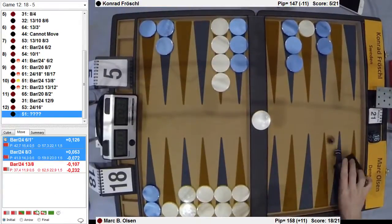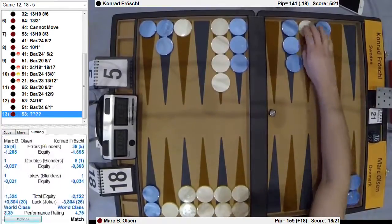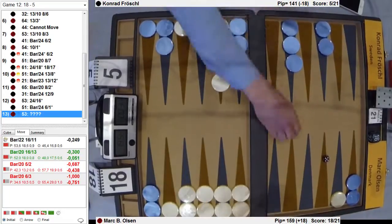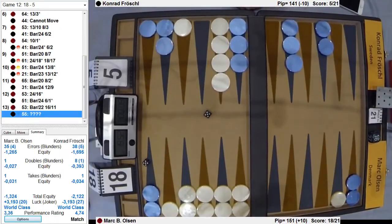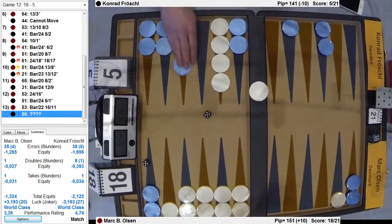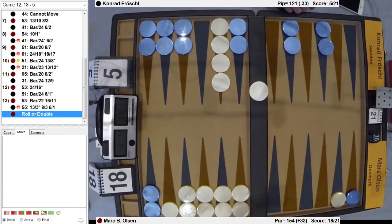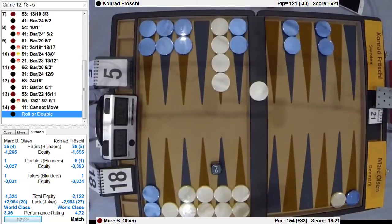Now Mark is actually having a good game again. He can hit another guy — he doesn't. And that's correct — three and five down. That must be the right idea. He needs a nine, and double three is not very good. Fives — oh, that hits, covers, does something. Hits, covers, makes the ace. That's it. And would he double now on a fan? How sick is that? I think I would, actually — I would cube. Genius agrees with the cube.